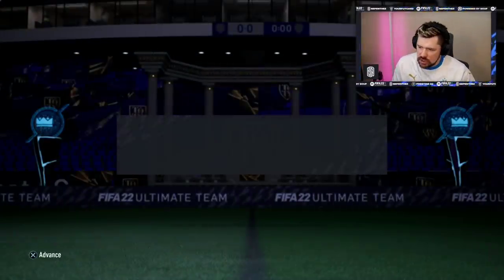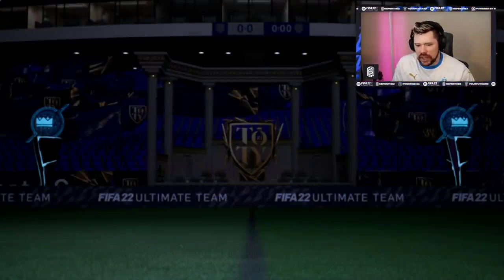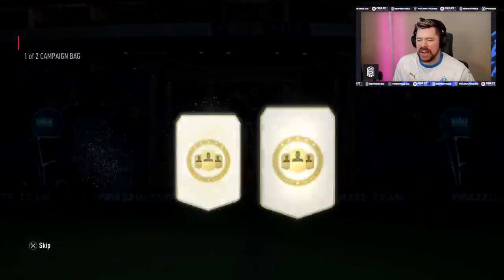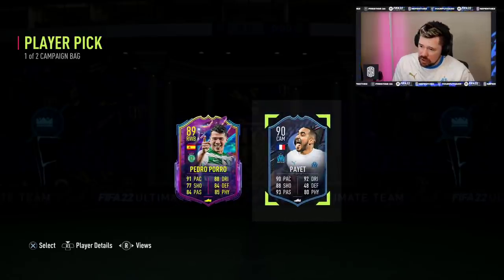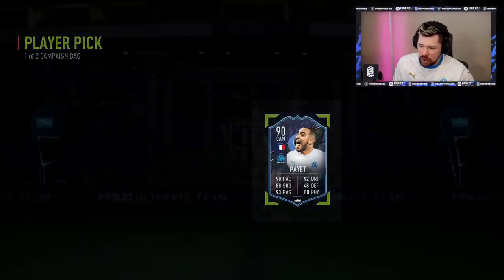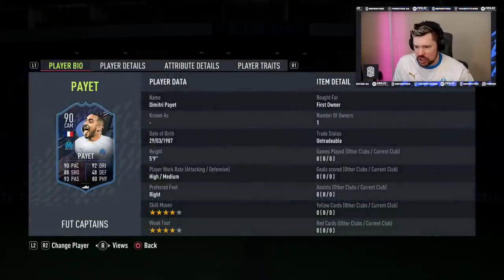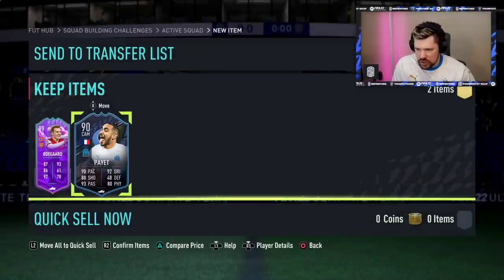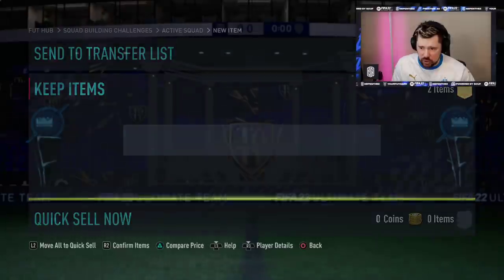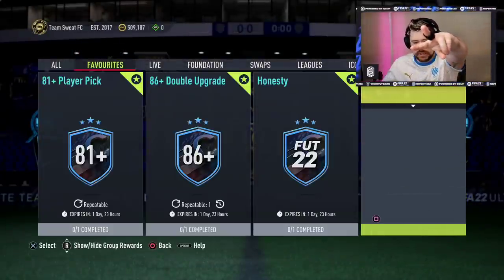And here we go guys, to end today's video - another campaign bag, boom! Saucy Pedro is quite nice, but that Dimitri Payet is actually really nice as far as the card goes. What's he worth on the market? Yeah, like 130k - that's legit. Four star, four star, good pace, decent shooting, great passing, good dribbling, reasonable physicals. I don't mind that at all. And that, guys, is going to be the end of the video - thank you for watching and I'll see you next time. I'm out, peace!